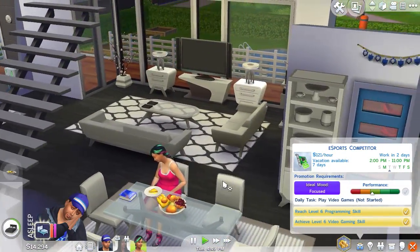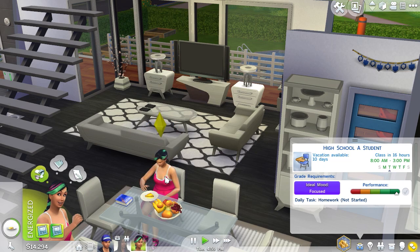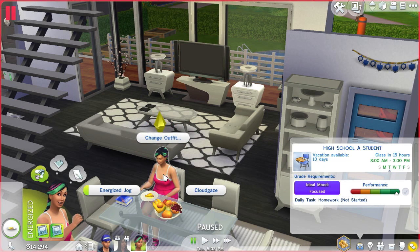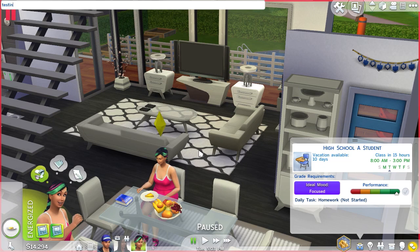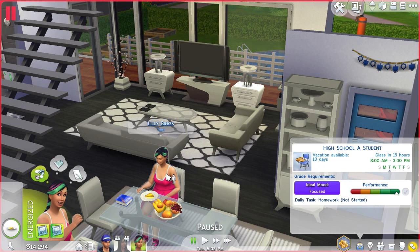So to do this I've enabled the cheat called CAS full edit mode, so we can change everything on her rather than just her clothes — change her hair and all that kind of stuff. So I'll shift-click on her... okay that's not working. Let me do Ctrl+Shift+C, it's called 'testingcheats on'. Alright, now it's enabled. Now do 'cas.fulleditmode' — and now if I shift-click, modify sim in Create-a-Sim, there we go.